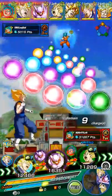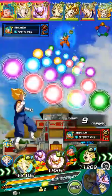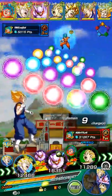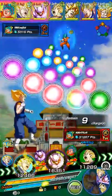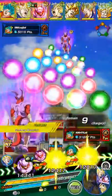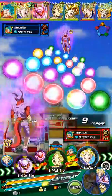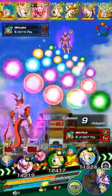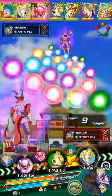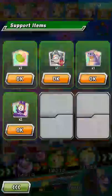We are in a preliminary match and I have two Majin Vegetas out, one as a friend and one with me. What we are going to do is manipulate the board so that my next turn I get nothing but green. I am going to show you guys how to do that.